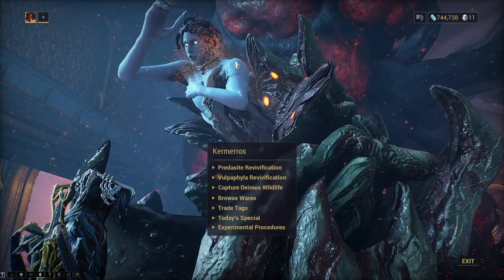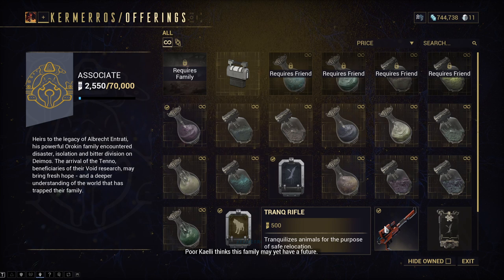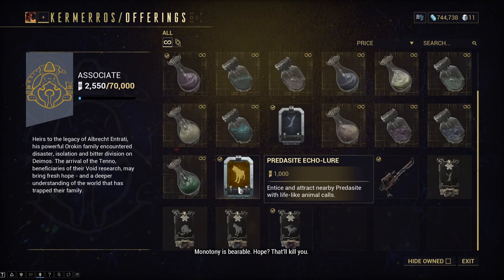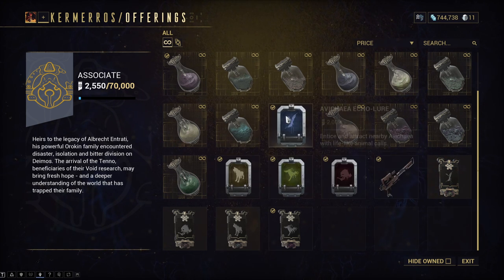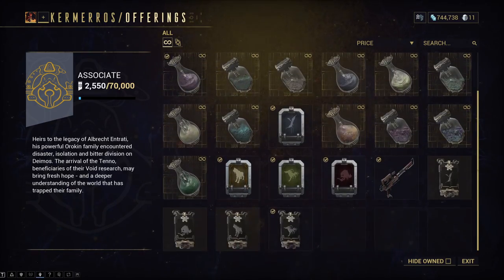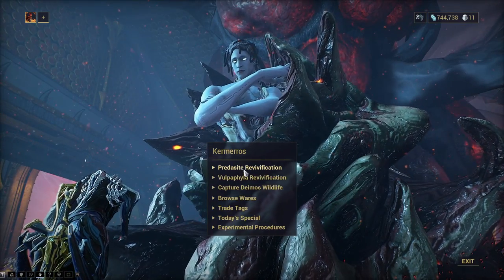So this is Sun right here. If we look in his wares, he has the Trank Rifle — you need this to hunt. I would also pick up all of these Echo Lures. I'm not too sure if owning the Echo Lures affects natural spawns in the open world, but I would pick them up anyways. And then these are glands that increase the spawn rate of the rare variants when used on hunts.